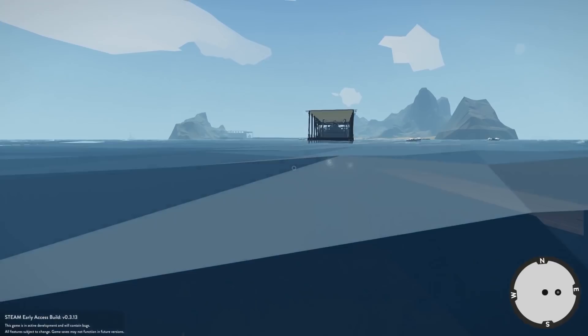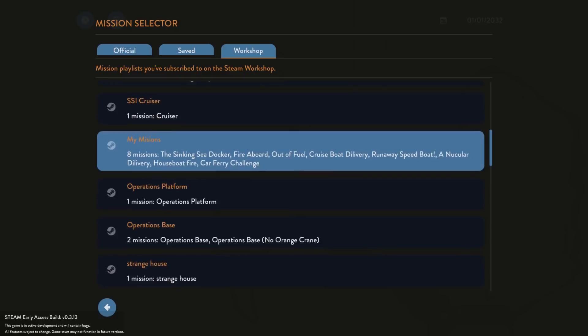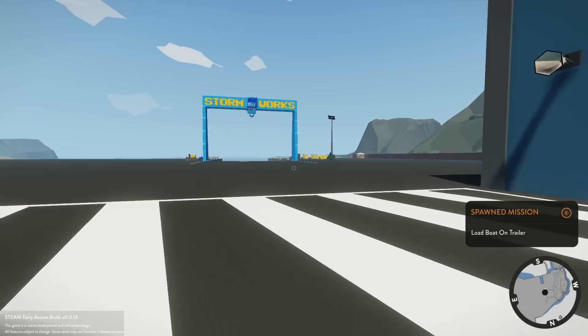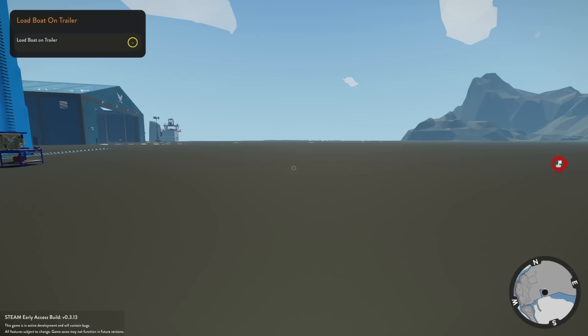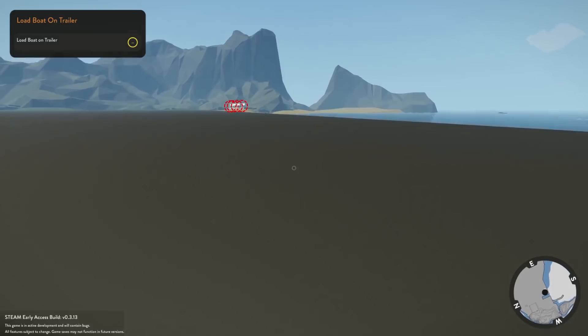For our next creation we have a boat ramp — another spawn mission. We have a boat and trailer, it's a pretty cool looking setup. Where is our boat ramp? I've always said this island needs a boat ramp. It definitely spawned — oh, down over here. There it is! It's just a line of blocks on a hinge going down.